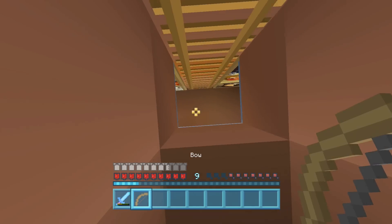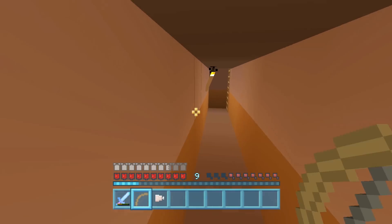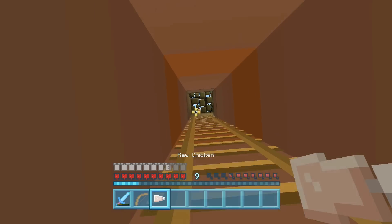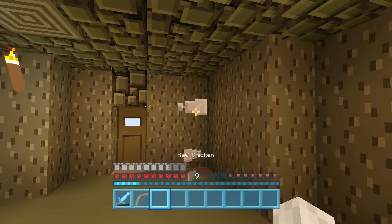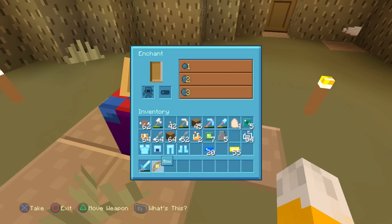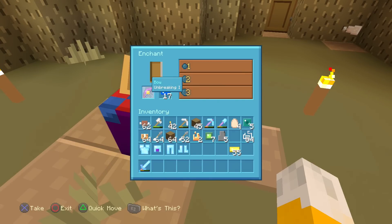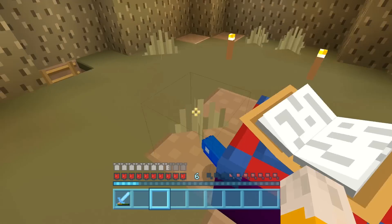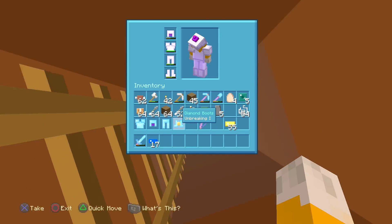Let's go upstairs and enchant the bow. I want something really good - infinity would be amazing. It probably doesn't matter quite so much now because I've got all those arrows, but infinity is kind of always the favorite. Fire doesn't matter too much against the ender dragon, so maybe power might be a good thing to get. Let's throw in some of the lapis - and we have unbreaking. It's better than no enchantment, I guess.